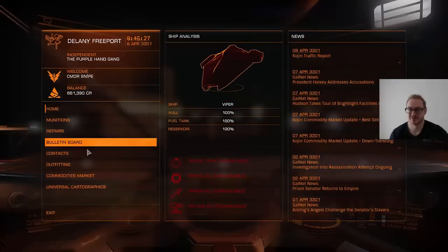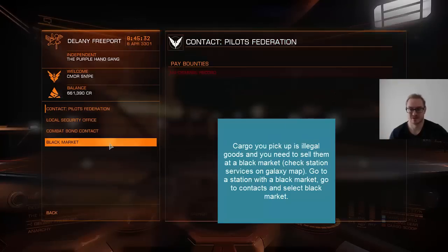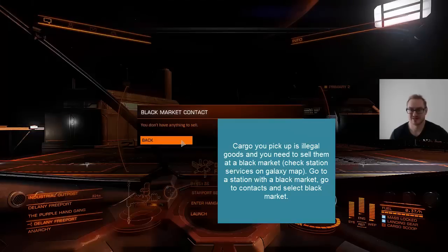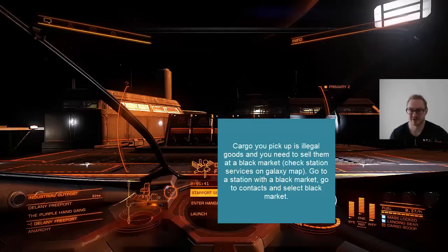Now I can pick up the enemy's cargo. Then you go to a system that has a station with a black market. You find the black market under the Contacts menu. That's how you pirate.